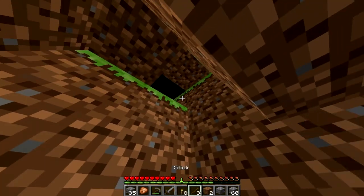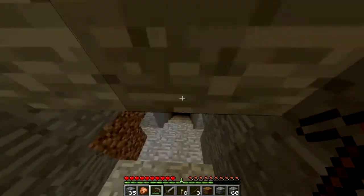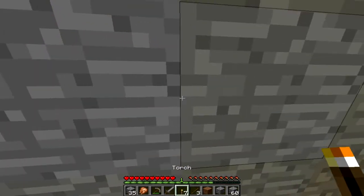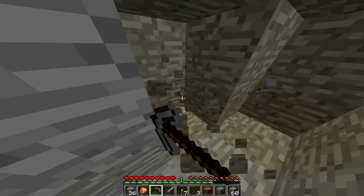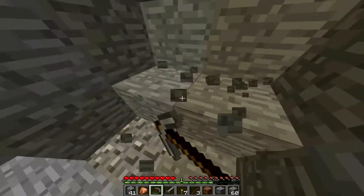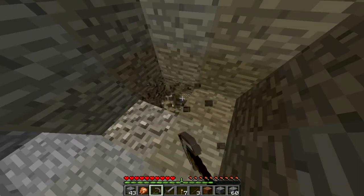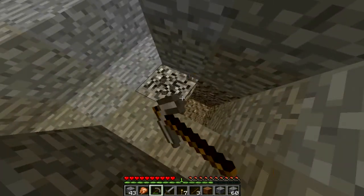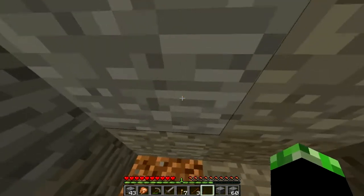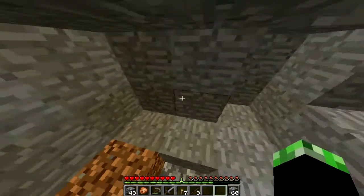Oh my god, it is dark. Not going out there — I'll just wait for a little bit. I should actually take those down, but nah, that's okay. Put a little torch right there, just for some light. I wonder how close I am to a ravine. Either that or there's some gravel. I don't know what we need that for. Oops, that was a bad mistake — I'll just put that there. I apologize for that.